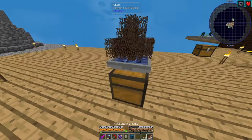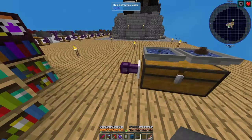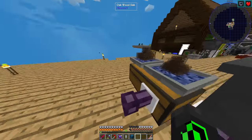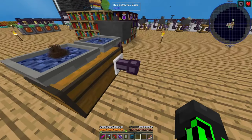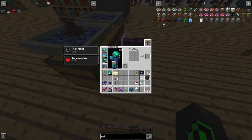Next you need two item extraction cables on the left side of the chest and the back. On top of the left cable, you put a trash void, and in front of the back one, you can either put your wooden crates or your filing cabinet. For this scenario, I'll just use the filing cabinet.